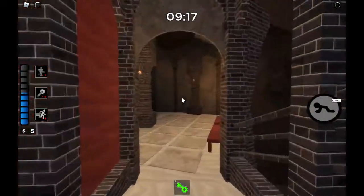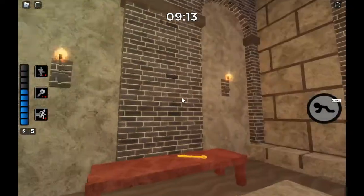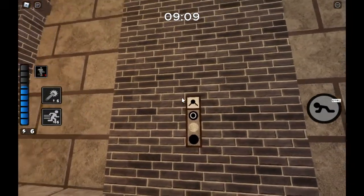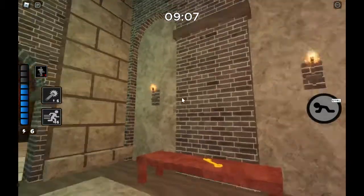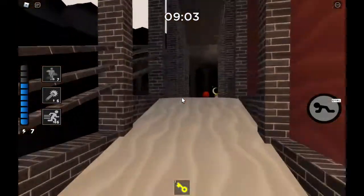Now, if you have the green key, or if somebody else unlocked it, go ahead and unlock it, and then this is where the second one lies. As you can see, this is the black circle on top, and that's an arrow. Don't worry about that, that's just an arrow. So remember that black circle on top pointing downwards.